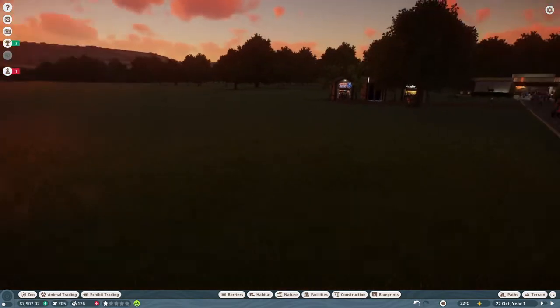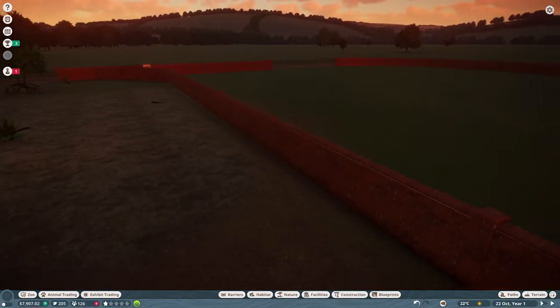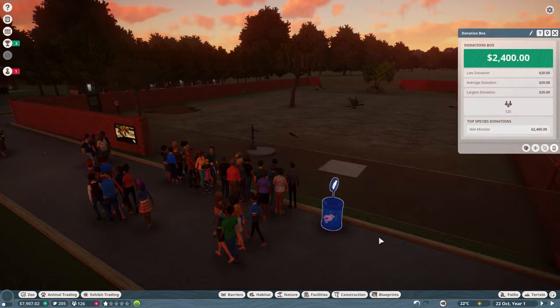There have been quite a few things that I have done — well, actually there is one thing. I have made this enclosure smaller, because they are literally just two dragons and they do not need a massive enclosure. One good thing is that the money has gone up, and this donations box actually made $2,400, which I am quite surprised about. The largest donation was $20, the last donation was $20, and the average donation is $20. So I think they just put $20 in each time.